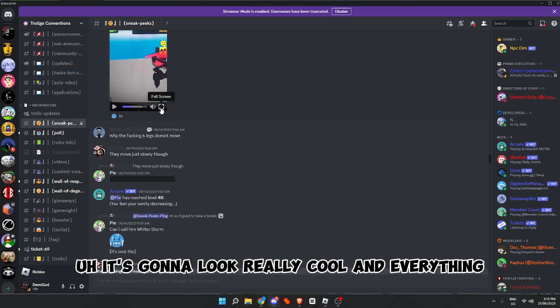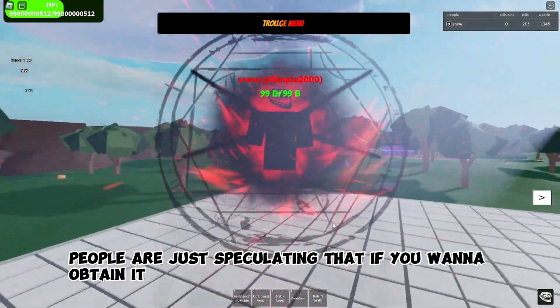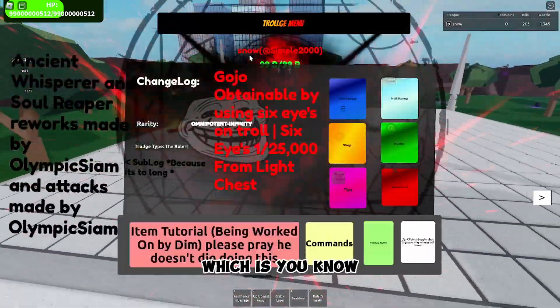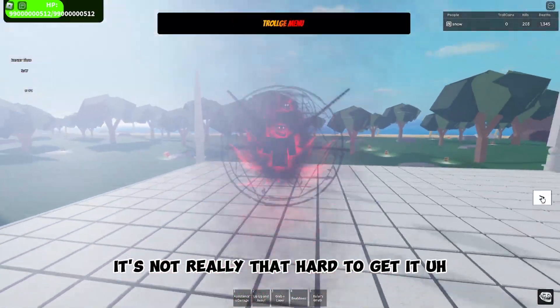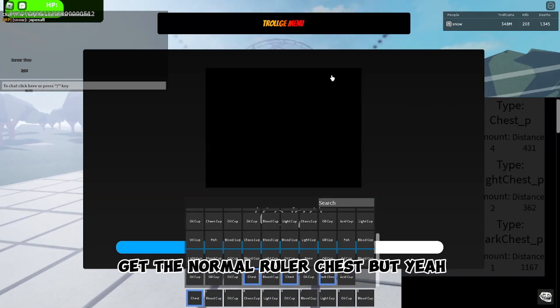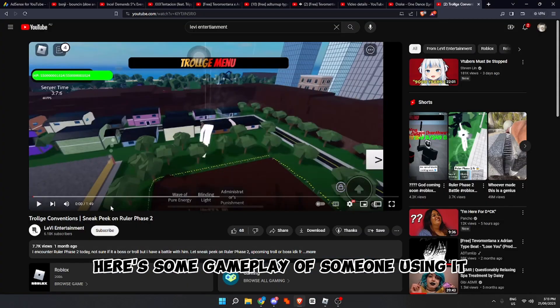People are speculating that to obtain it, you have to use the Ruler's Head on the Ruler, which is the Omnipotent Infinity version. It's not really that hard to get — you just have to get the normal Ruler chest to get Ruler.